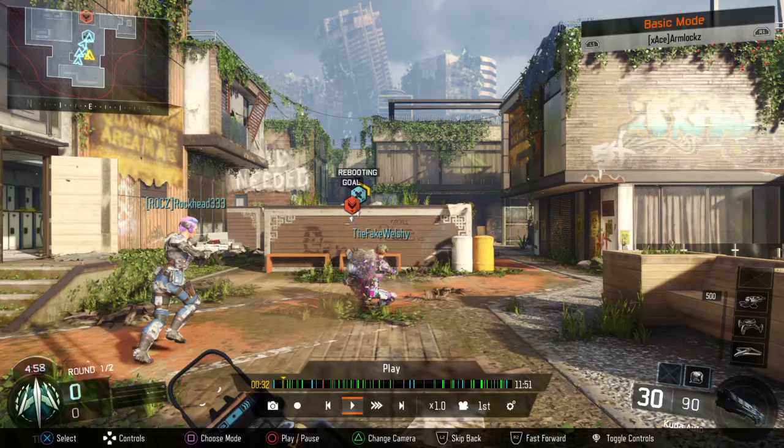I really like going for nuclears on Safeguard for one simple reason — well, two simple reasons. One, I'm a pretty good gunfighter, and two, it's a lot harder to earn scorestreaks on Safeguard, so I don't have to worry about hardened sentries, wraith, wraps like I do on other game modes. So there is that advantage. The disadvantage is obviously it's harder to earn my scorestreaks as well — that's the give and take. But let's get right into it.